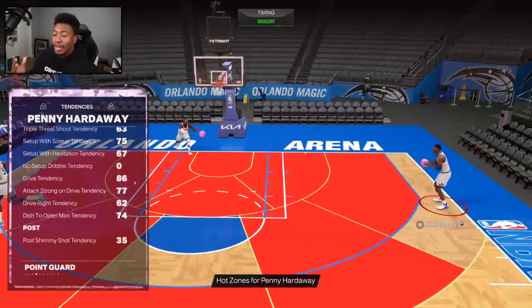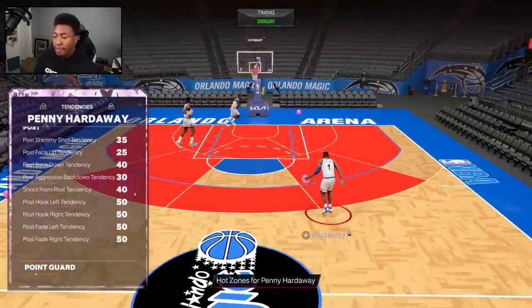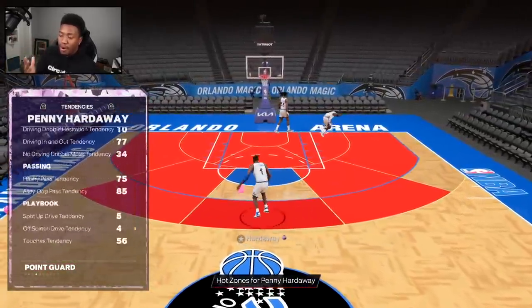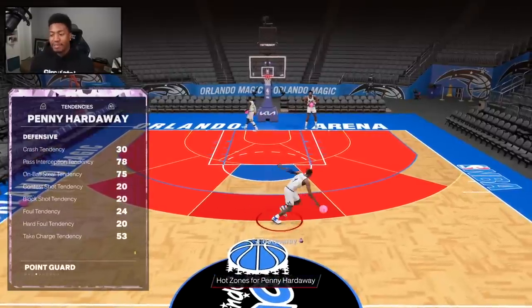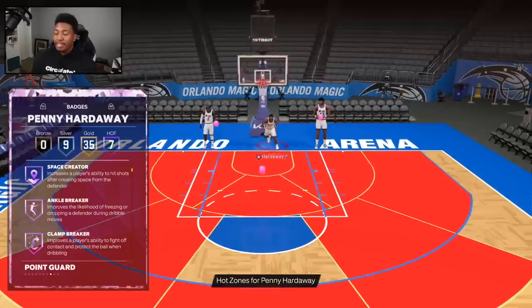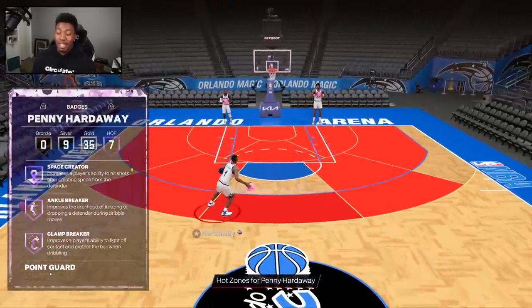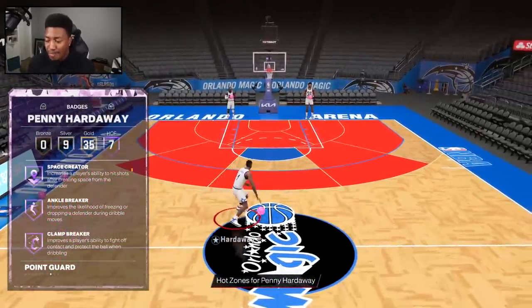Unlike Magic Johnson who, although two inches taller, Penny does not feel like he moves slowly — he actually moves very, very quick. Tendency-wise: 75 on-ball, 78 pass interception, not too bad. When we get to the badges though: seven Hall of Famers, 35 gold, and nine silver — that's a grand total of 51 badges, and you can add five more on top of that.